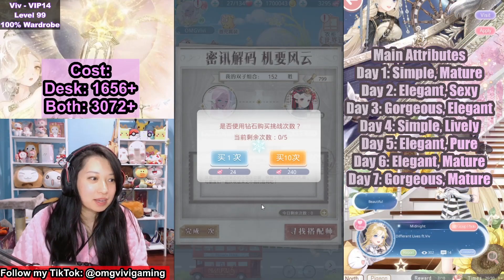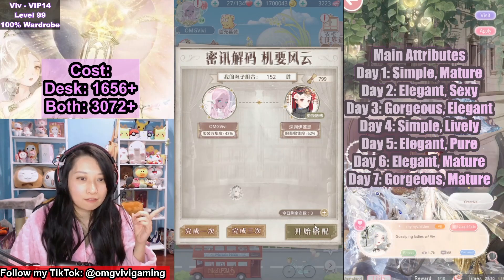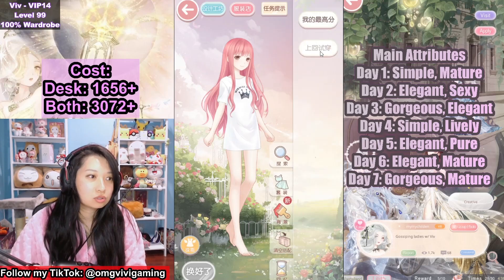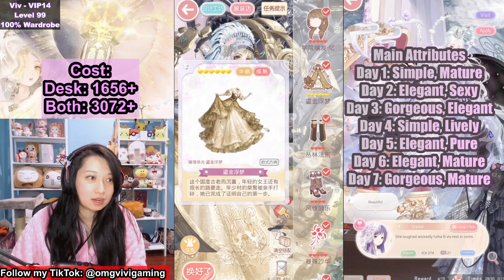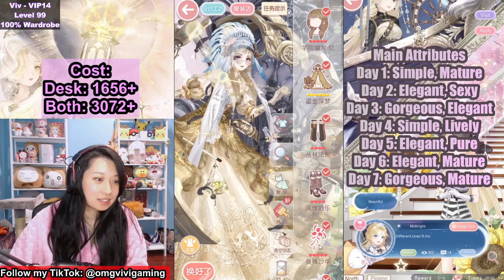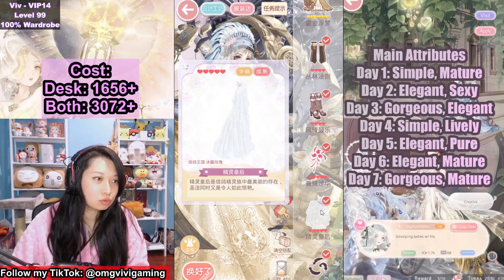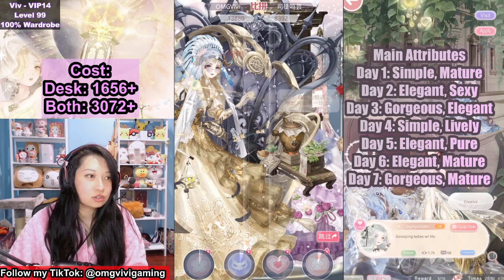So let me gem a bit and show you how this works. I think I only need to gem three more times. Let's go in — this is the last day. For day seven, you see that the attribute is gorgeous and mature. When this comes over to Love Nikki, I am going to do a top scoring guide for each of the stages so you won't lose. Subscribe if you want to see that. Over here in Miracle Nikki, I just do gorgeous, mature, and put on an item for each category. Let's duke it out.